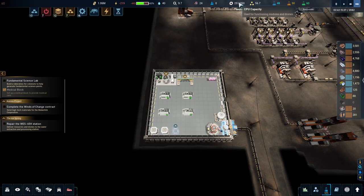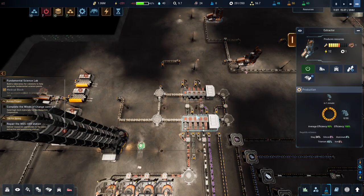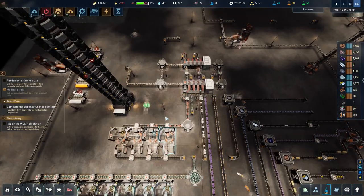I built a couple of CPU data centers - I did buy the goods to build these because I need them. I wanted to get another miner going and extract again to get some more titanium, because we're suffering from titanium shortage and we have too much aluminium.